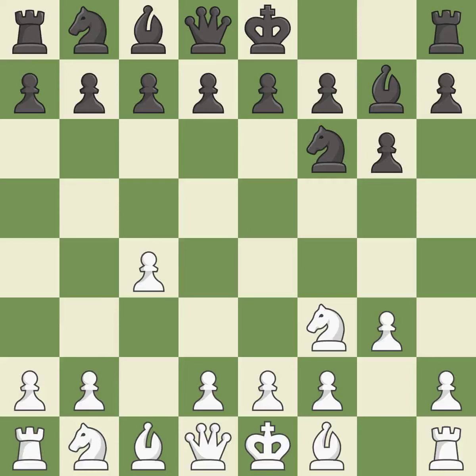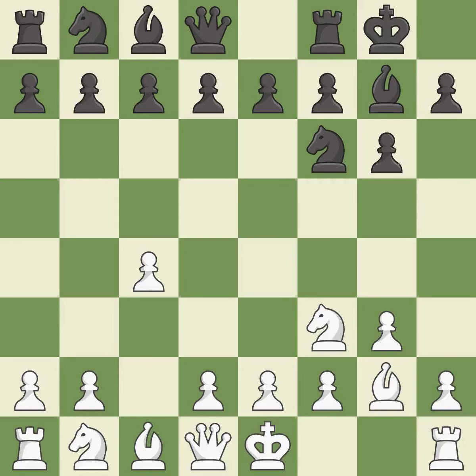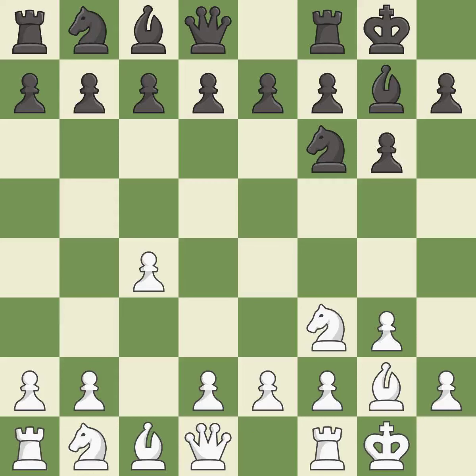This develops the bishop and gives it scope on the long diagonal. This fianchettos the bishop by placing it on a powerful diagonal. Castling gets the king to a safer square, out of the center of the board, while also developing a rook. Castling kingside tends to be safer because the king is further from the center. Castling to the same side of the board as the opponent tends to lead to less sharp positions, as compared with opposite side castling.